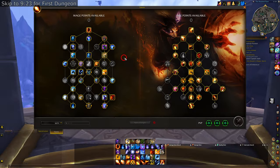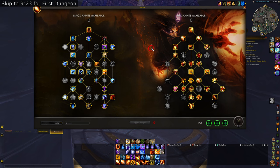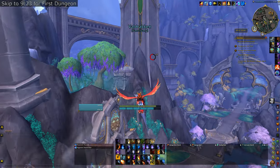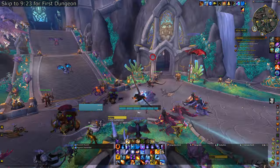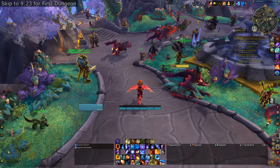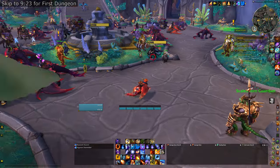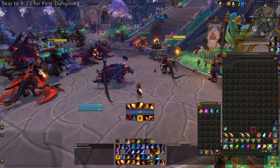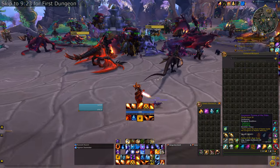Another thing I did is I switched to the Ignite build — I wanted to try it out just for fun, and it turns out it's actually really really nice. It doesn't do great on trash because things die far too quickly for Ignite to do serious damage, and there's very rarely a beefy enough target to tunnel into in a plus 10 Tyrannical key — few exceptions being like the bear in DHT on the first pull, and the ravager in Throne of the Tides.